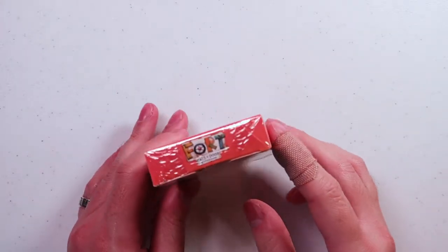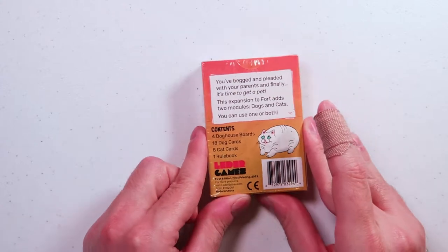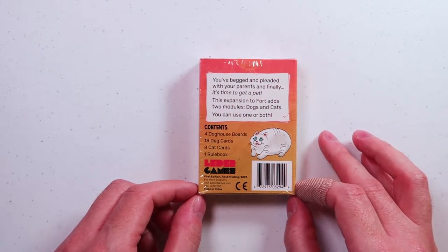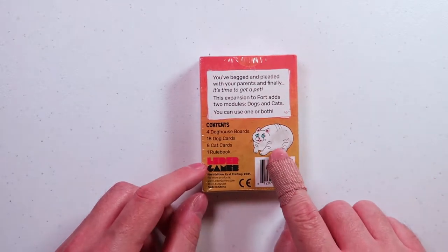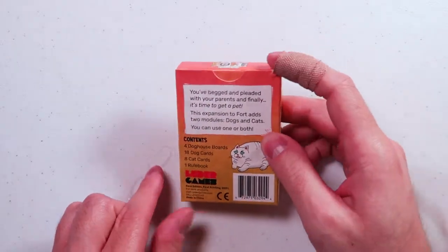On each side it says Fort's Cats and Dogs expansion, and then we've got the back. 'You've begged and pleaded with your parents, and finally, it's time to get a pet.' This expansion of Fort adds two modules: dogs and cats. You can use one or both. And this guy right here — that's a good cat. Let's crack into this. I made the rookie mistake of not tearing the tear strip ahead of time, but thankfully this one actually works, because Leder Games makes good stuff.